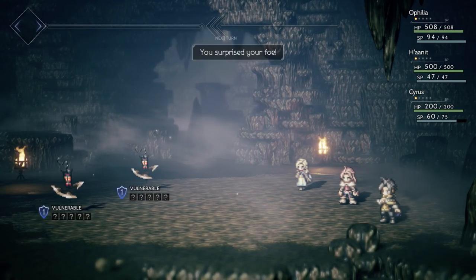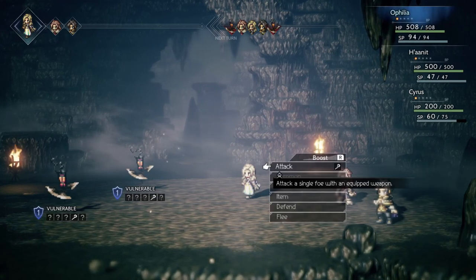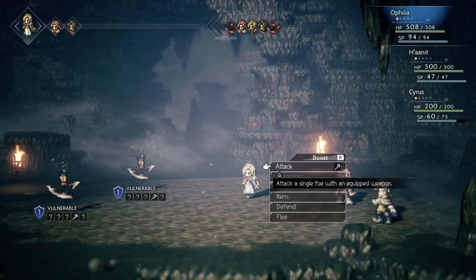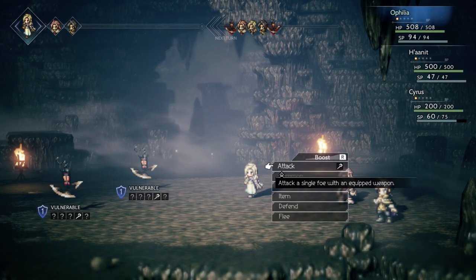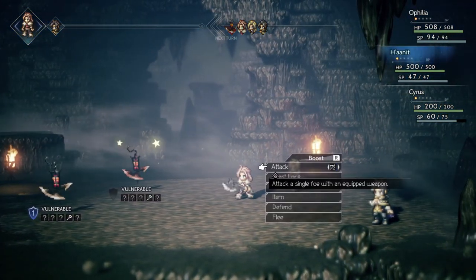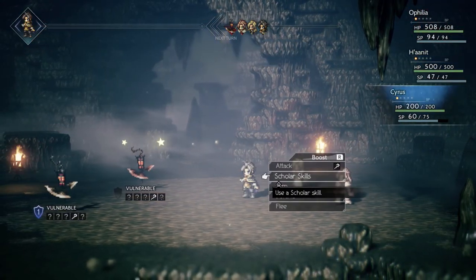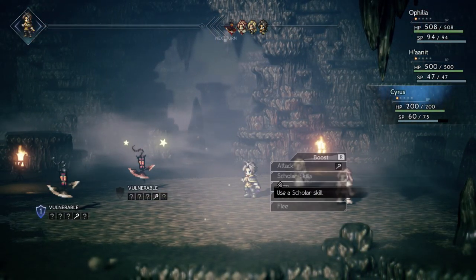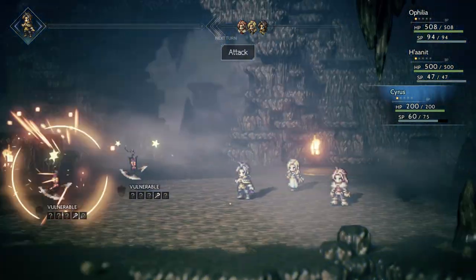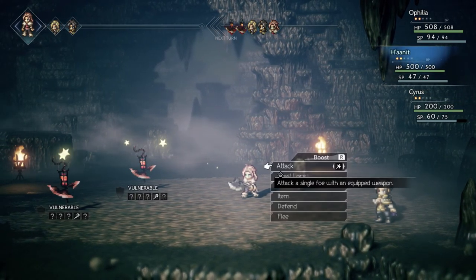I'm guessing these will be vulnerable at least to some magic. So one of Cyrus's powers — Study Foe — activates at the beginning of every combat and reveals one weakness of all your enemies. It's really helpful. He also has some abilities that will reveal other weaknesses, but we don't have those yet. We can get a Scholar skill that will reveal what other weaknesses the creatures have, and if you charge it up it reveals more weaknesses. That kind of thing — it's pretty useful.